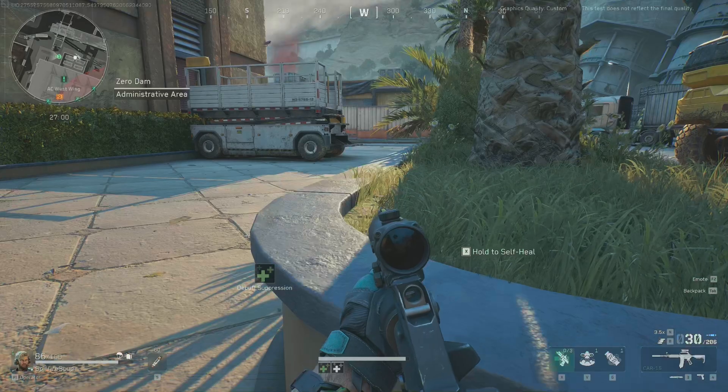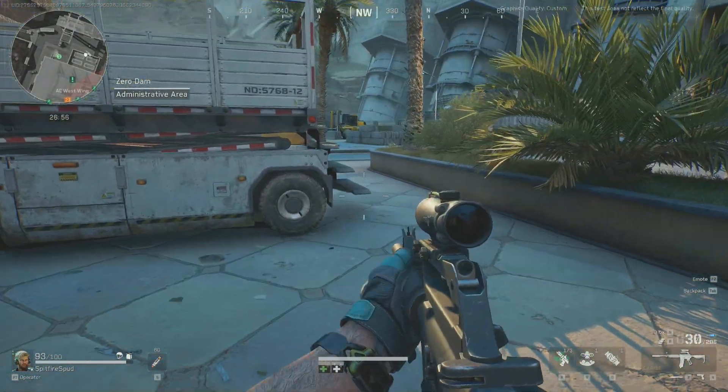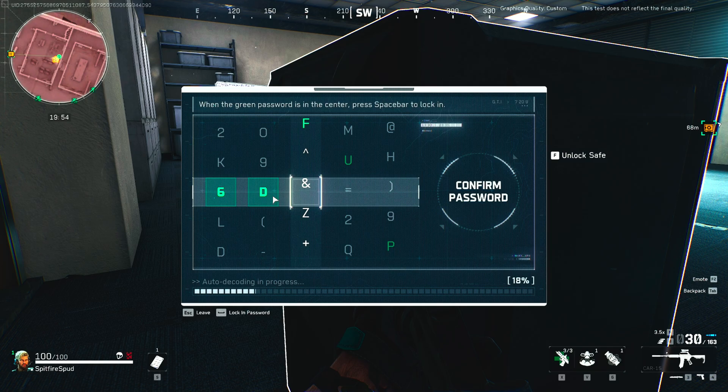In extraction mode you'll come across lockboxes that require a password — they have rotating numbers. To stop them rotating and land on the green, just hit the A button at the right time to unlock it, then loot and search like before using Y and double tapping right trigger.